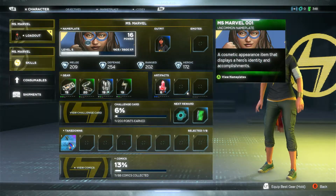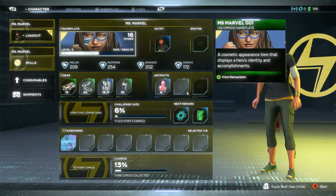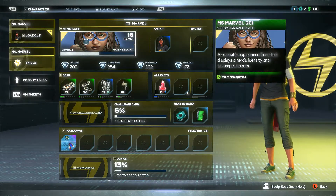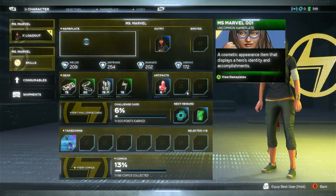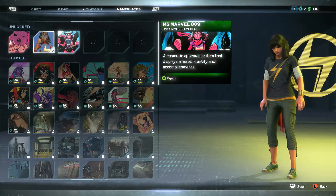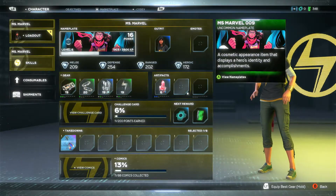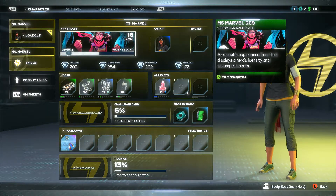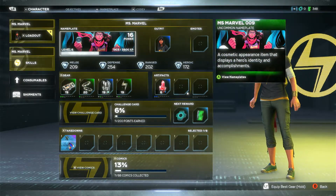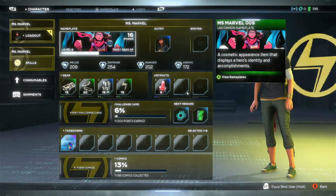You've got your nameplate. The nameplate displays on your character sheet - it's the main thing you see to do with your character, and we've unlocked a few. If you change the nameplate and go back to the character sheet, you'll see it's changed. So anyway, we're level five - that's our character level against the level of characters in the game - and we've got power level 16.